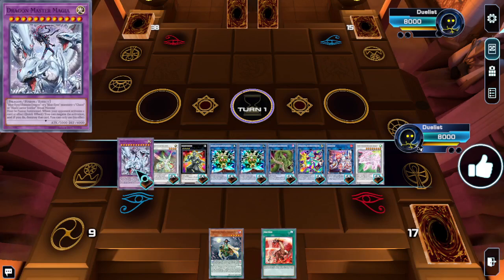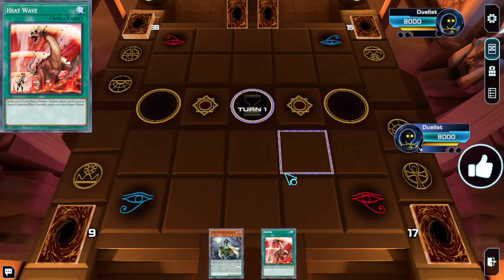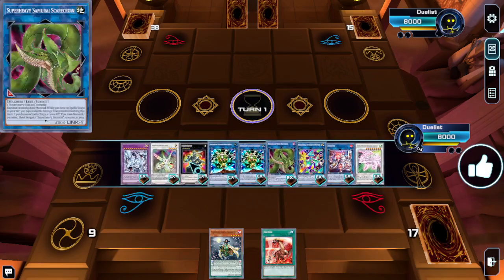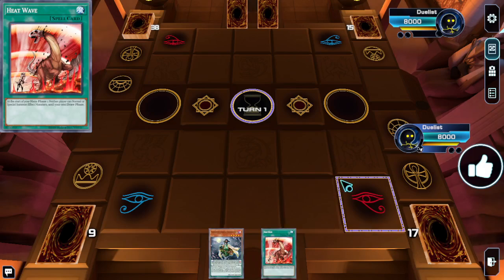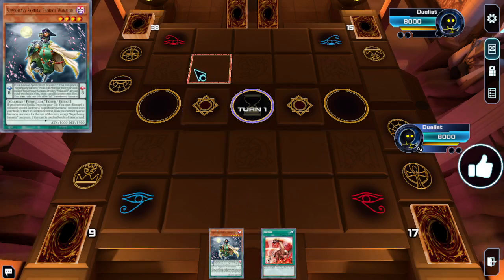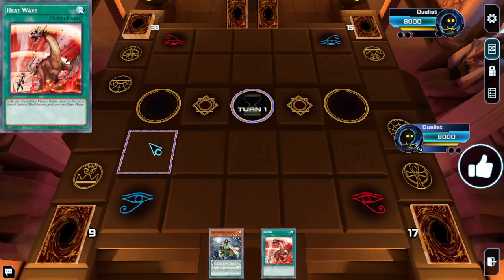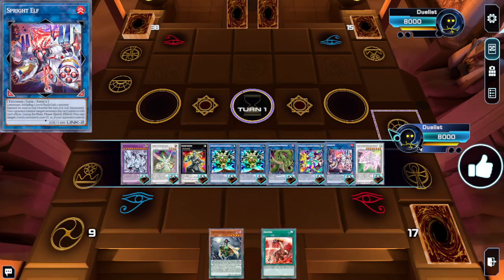As long as it doesn't lock us out of Verte or Dragon Master Magia, we should be fine. Of course, if we open Polymerization, that's not the end of the world — we just don't need to make Verte at all and can use the material to do something else and just activate Polymerization. But if we do want to make Verte, we can put back the Polymerization and then use the Verte effect to send it.